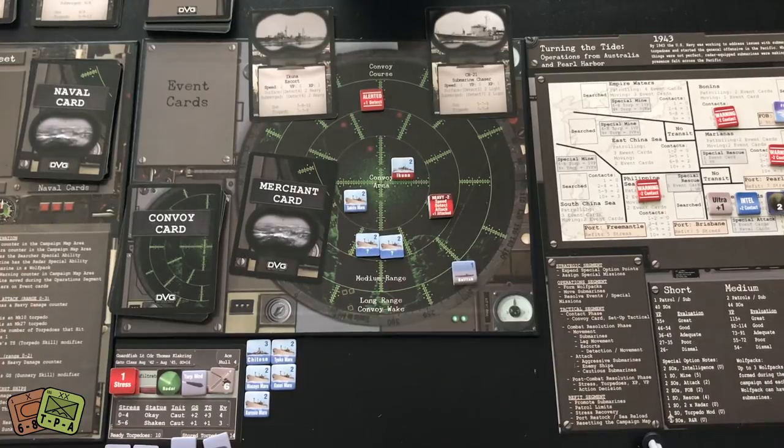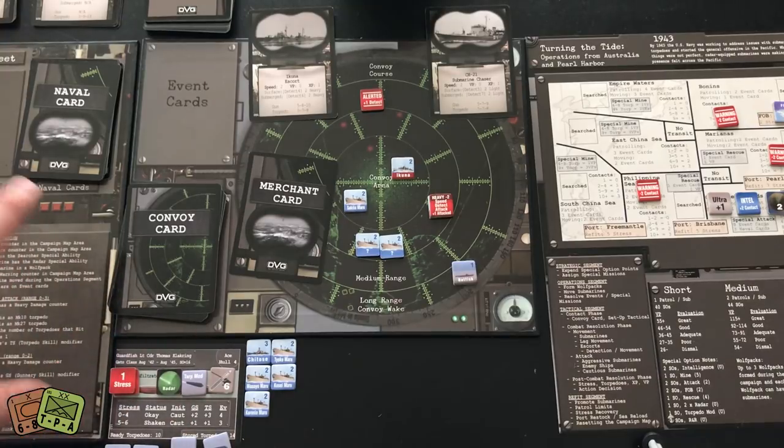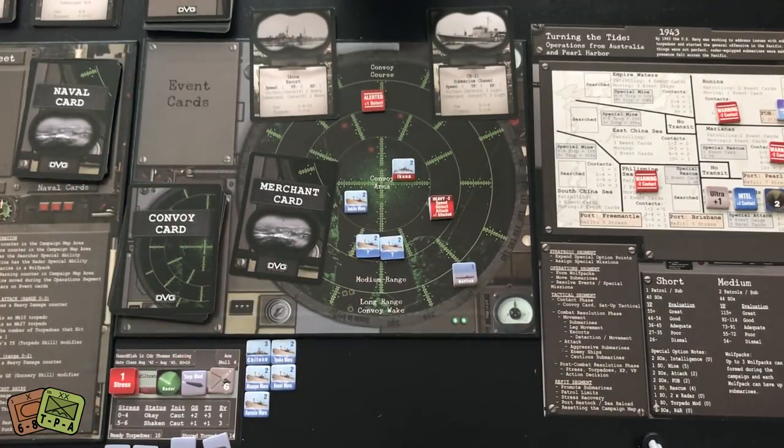The help sheet is excellent — you almost don't need the rulebook, just follow it. The sequence of play is listed clearly. The game becomes routine with differences being your decisions: do I crash dive, deep dive, silent run, form a wolf pack, shoot three torpedoes, run off the board, or return to port? It's a really great game. I've enjoyed my four plays of it and would like to sit down and play a long campaign of all four campaigns.